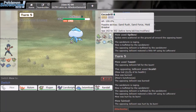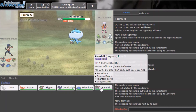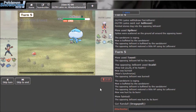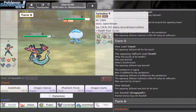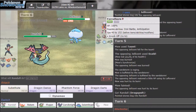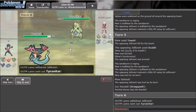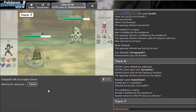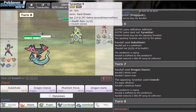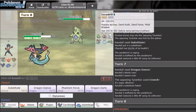I got a Spike up though — that's what's important. I'll go Dragapult and Sub first — I want to see what he does. He switches in, I'll Sub on Togekiss. He goes Excadrill — fine. I'll Dragon Dance up and Dynamax.